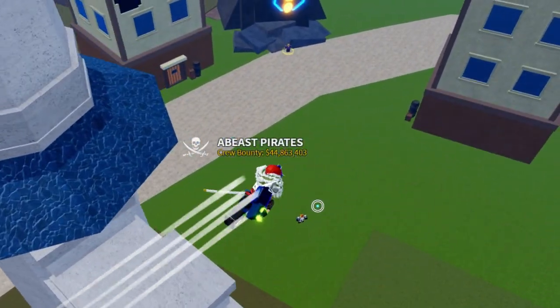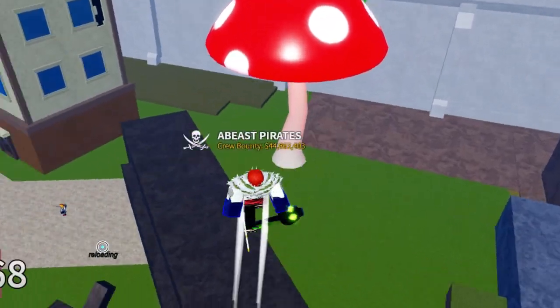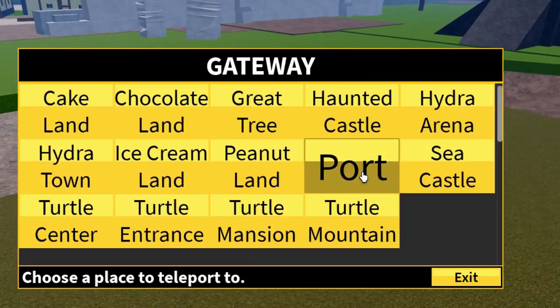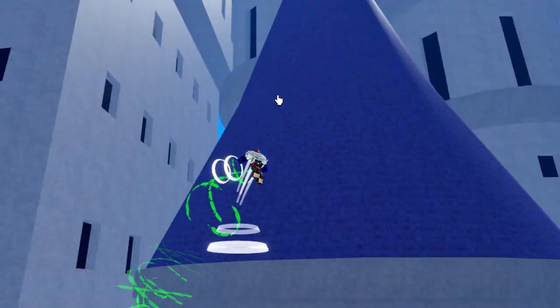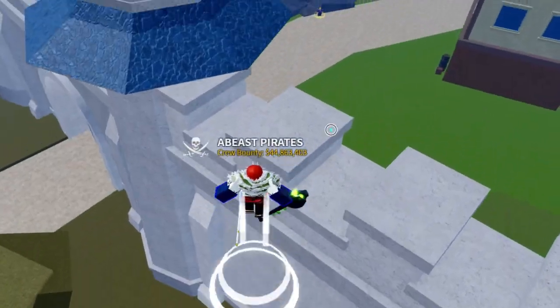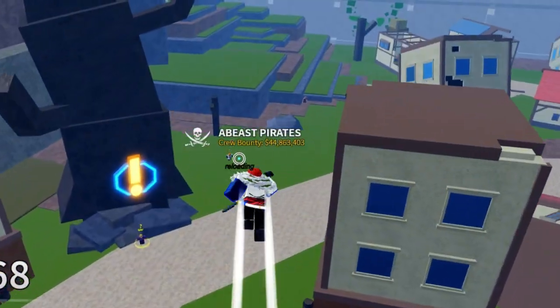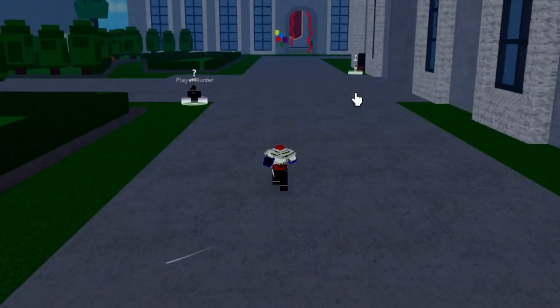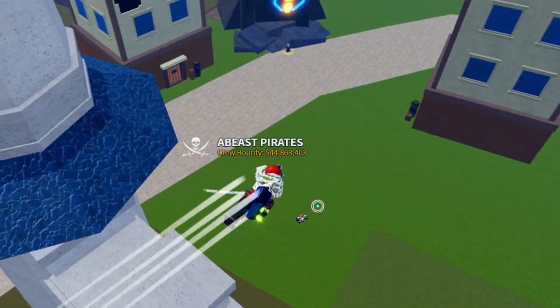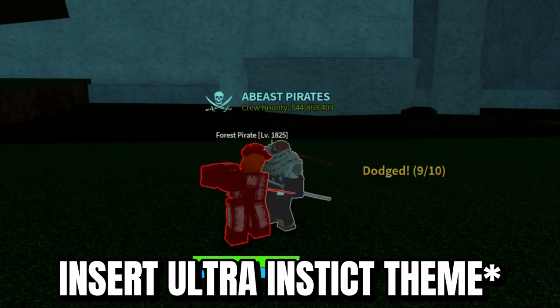Now, do you guys remember what I said when I said BloxFruits was filled with hackers? That still is true. And if you're fighting against someone who has incredibly good aim, it's almost like they have aimbot or are very skilled. Well, Dor actually counters that as well. The basic principle of Dor is that every time you get in trouble, just use your C move to teleport out of said trouble so you don't lose your bounty. Because there are a lot of players in BloxFruits who use aimbot, or some form of hacks like Infinite Sorrow, which makes it so they can dodge every combo you throw at them. So if you notice your enemy is just dodging everything you throw at them, just run away.